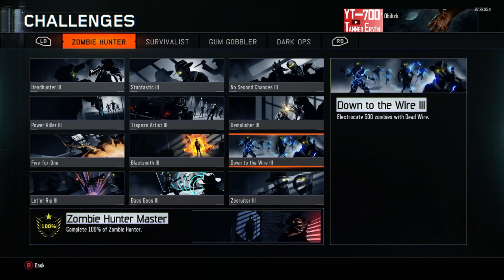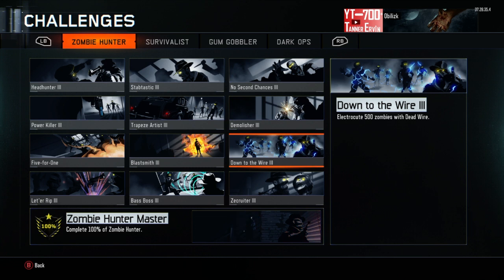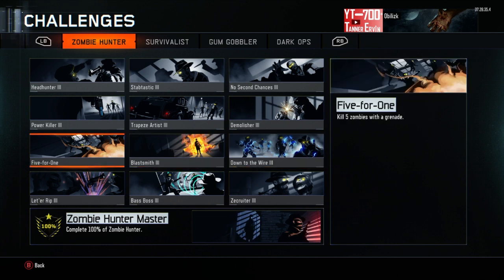Now, Down to the Wire — basically wherever you want to go in Shadows of Evil, it doesn't really matter, it's kind of personal preference. And then for the Giant, I would recommend staying on a catwalk and shooting the zombies right when they get to the top of the stairs. Whenever they get there, they'll be electrocuted. Deadwire will kill four zombies at one time — it cannot kill more and most likely won't kill less. It usually kills about exactly four every single time. So that one just takes a bit of time — it's probably the hardest one to get.